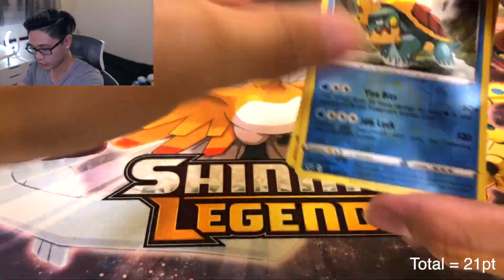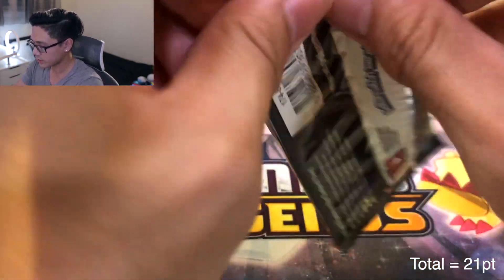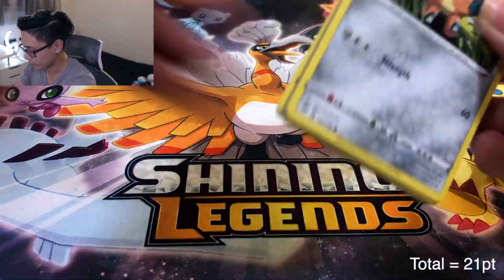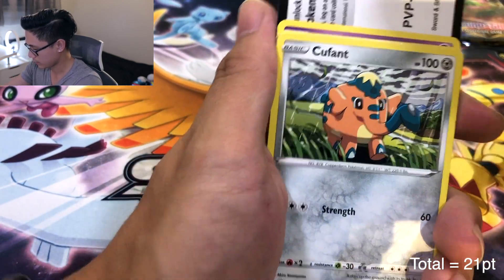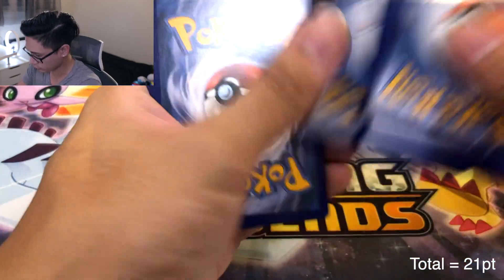I thought we were gonna end on a Charizard pack but we're not — second to last pack, so that's pretty good. No one gets the Charizard in a Charizard pack, so maybe it's a good thing we're not ending on one. Cufonc being cute — code card. One, two, three, and four.